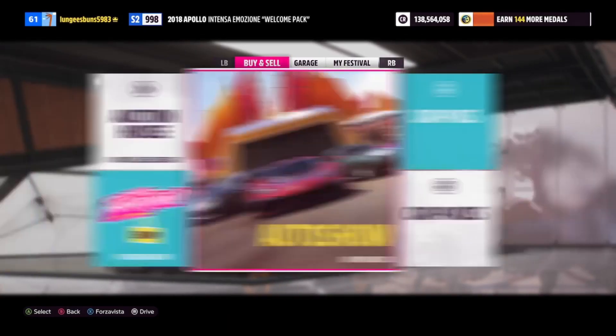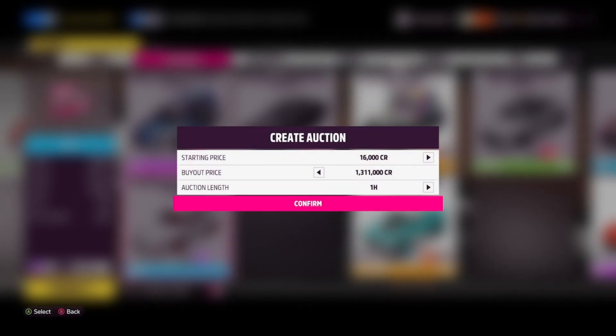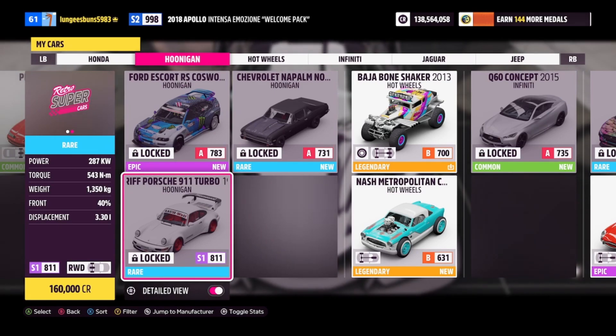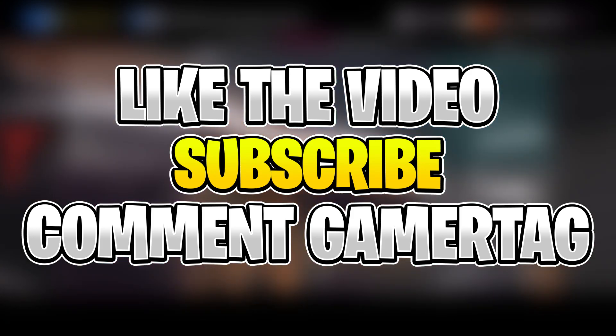Now we're not done just yet — switch to any random car, then go to the auction house and find that Hoonigan Porsche you just unlocked. As you can see, you can sell it in the auction house for 1.3 million credits, giving you a profit of about 800,000 credits. Plus, from this method you also got a regular and a super wheel spin, which will give you more credits, cars, and other end-game rewards. I currently have nearly 150 million credits, so I'll be able to help out a lot of you by buying the Hoonigan Porsche from you — just like the video, subscribe, and comment your gamer tag below.